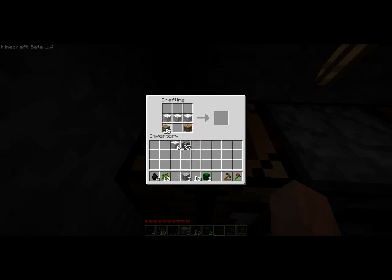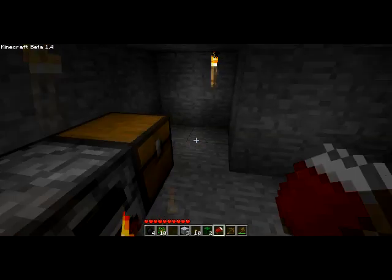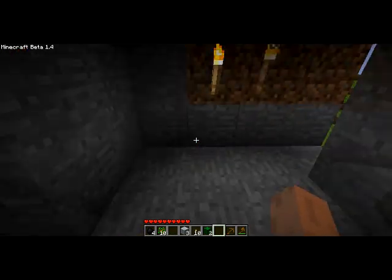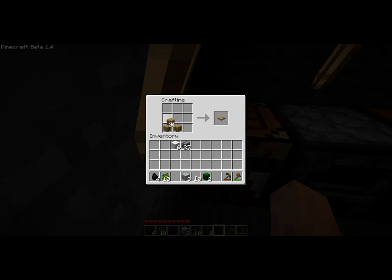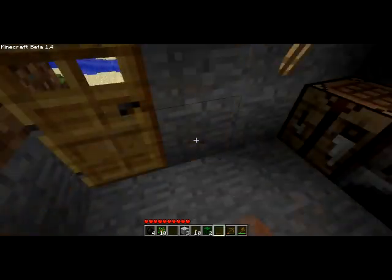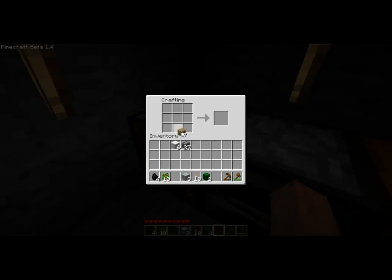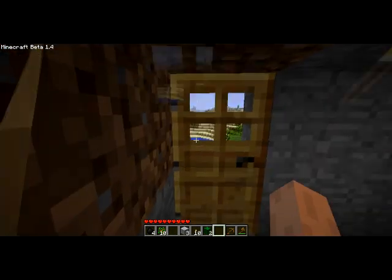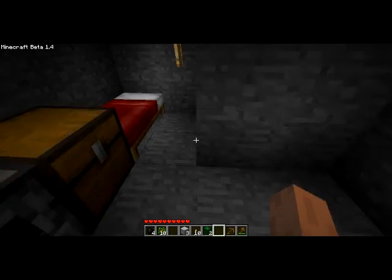Let's make a bed for the night so we don't have to live through the torment. A bed is just wool and wooden planks. And we don't want it next to our opening — our door. Almost forgot about that. A door is just the left two-thirds of the crafting area, or it could be the right two-thirds. All it needs to be is the shape of a door. So there's our door and here's our little bed.